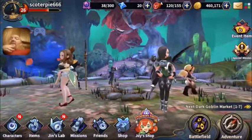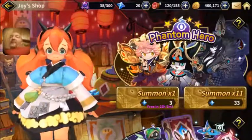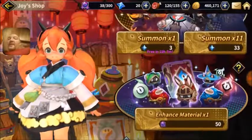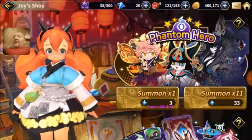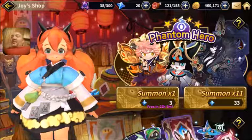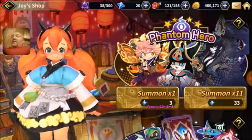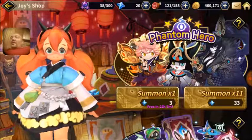You could also save them and do some summons if you want, once in a while. But you're probably better off waiting for a summoning event. Even waiting to do the 11x summon for 33 stones is not actually saving you any money — it's the exact same price as doing them one at a time.